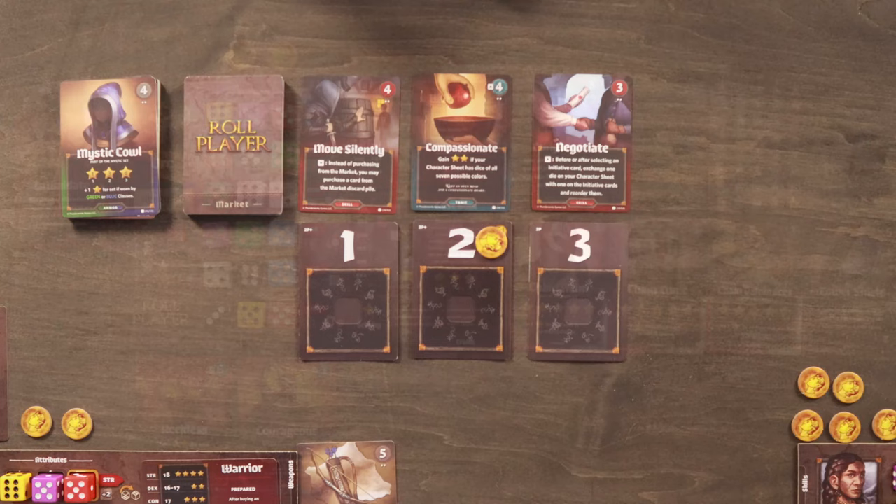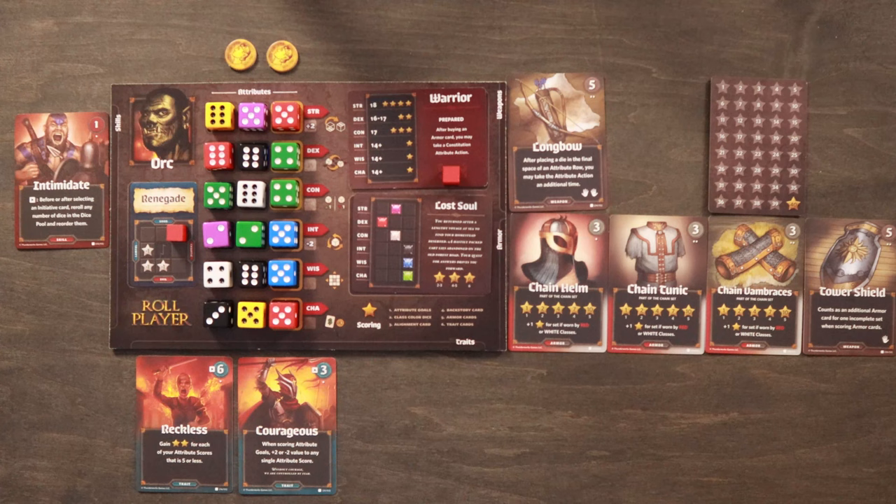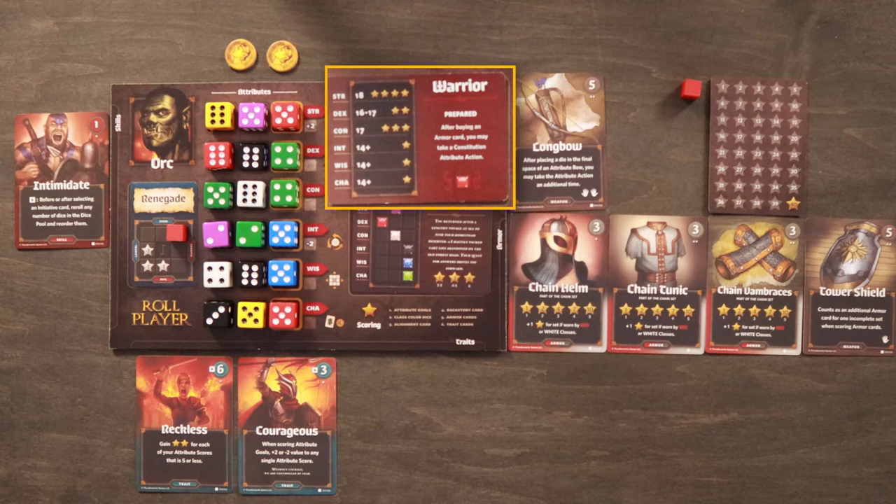The game ends at the end of the round in which all players have filled every attribute row on their character sheets. Players then move on to final scoring. First, we score attribute goals. Looking at the warrior class card, you can see the attribute requirements. There are three kinds of attribute goals: exact numbers, ranges, and goals with a plus sign indicating equal to or higher than that number.